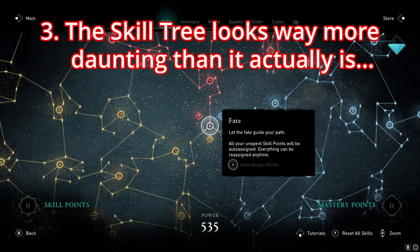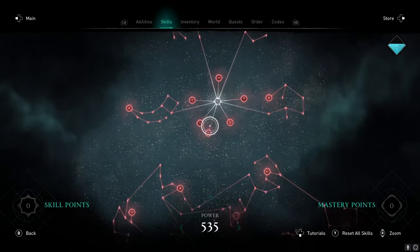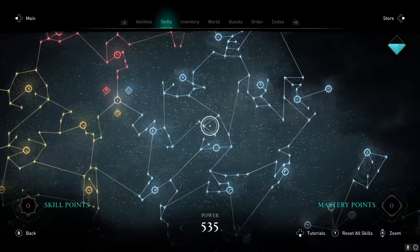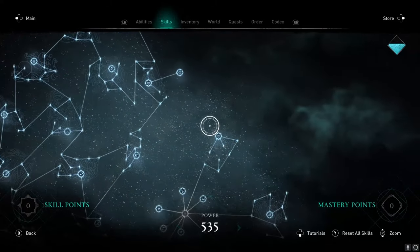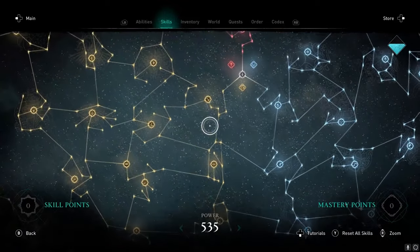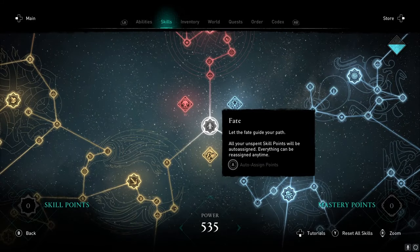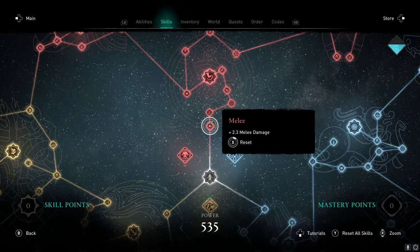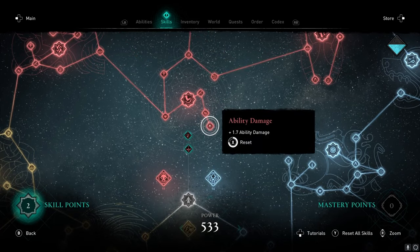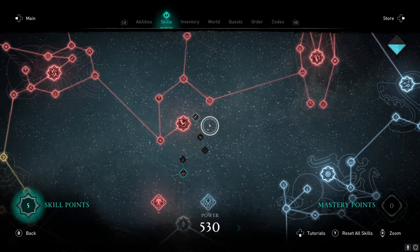The skill tree looks way more daunting than it actually is. When you first start Assassin's Creed Valhalla, you're given access to the skill tree — a ginormous tree of abilities in three different sections: Raven, Bear and Wolf. Each animal represents a different aspect of skills for Eivor: Raven is stealth, Bear is combat and Wolf is archery. It can be difficult to know where to begin, but one thing to ease your concern is that you can reset every single skill point, so you can try stealth or max out combat skills — whatever suits you.